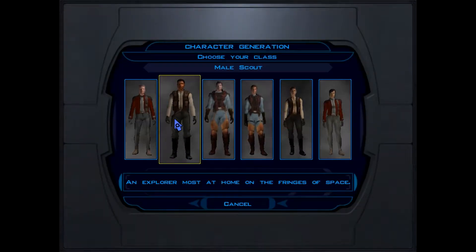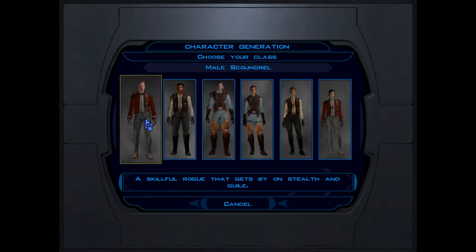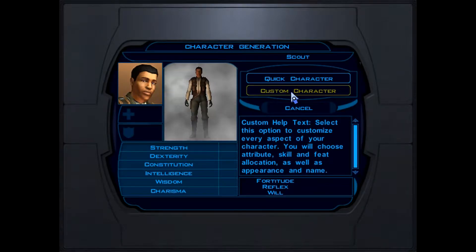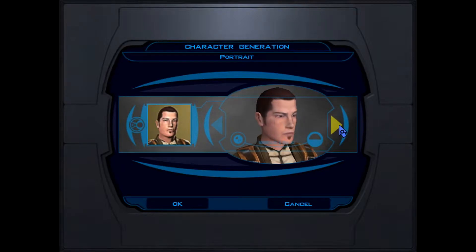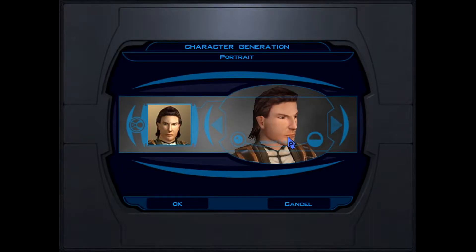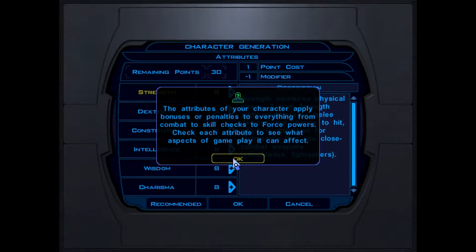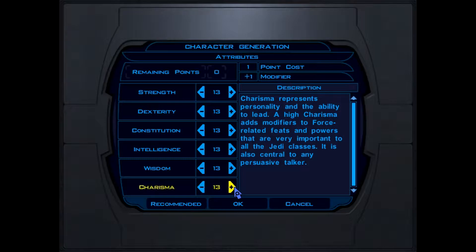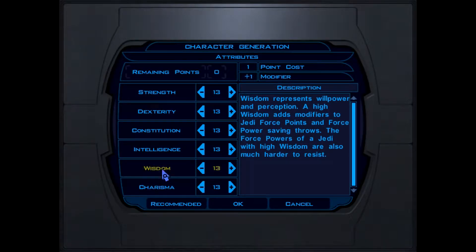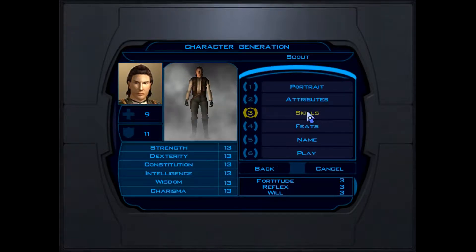We're gonna get into a new game here and we are gonna play as a scoundrel or a scout - we're gonna play as a male scout, obviously a custom character. We'll go with this head because this is the head that most looks like Revan in the later games - I think it's just SWTOR that he shows up in after this. To start off, I put all my attributes up to 13, that's the first thing I always do because it evens everything out. Since I'm gonna go consular, I can focus on wisdom, intelligence, and constitution.